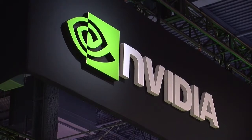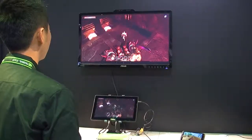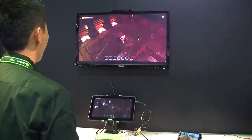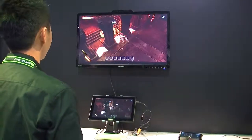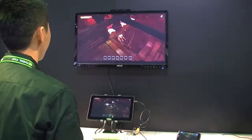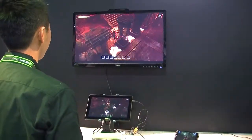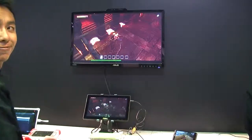Let's have a look at some of the games already in development. Riptide 2 just got announced and it has real-time reflections — they're all dynamic, calculated on the fly. So when you're skimming across the top of the water, you get proper reflections. It also has real-time shadows that are really high quality, using a Tegra 4 feature that hasn't been possible on any mobile processor to the level that we can do now.